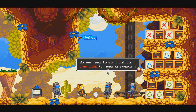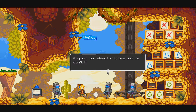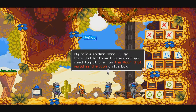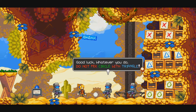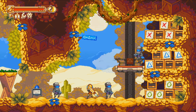We need to sort out chemicals for weapons making. Our elevator broke and we don't have spare parts to fix it. All you need to do is crank this nut to raise the elevator — it'll go down again if you stop. My fellow soldier will go back and forth with boxes and you need to put them on the floor that matches the icon on his box. When he's picked a box he won't wait, he'll just keep going. Whatever you do, do not mix circle with triangle.